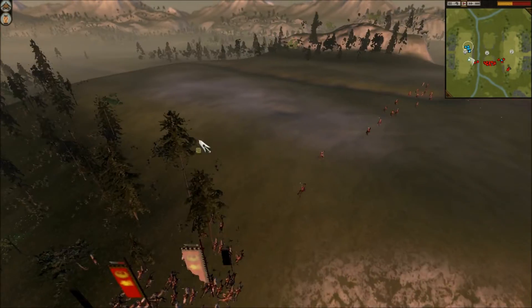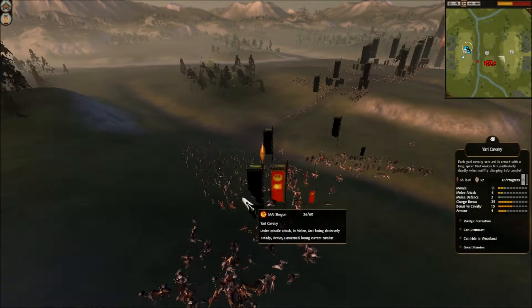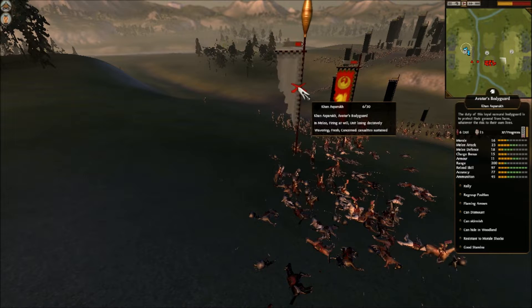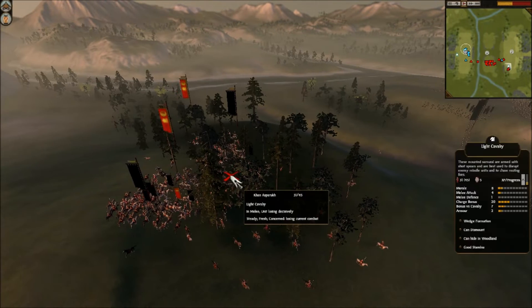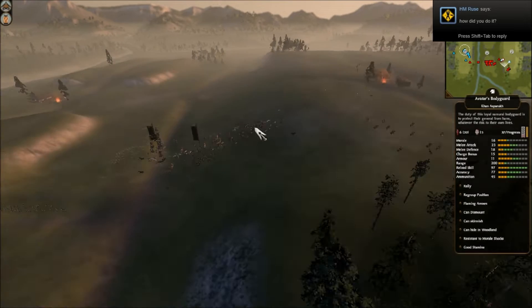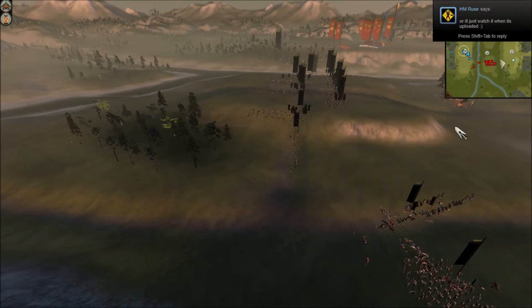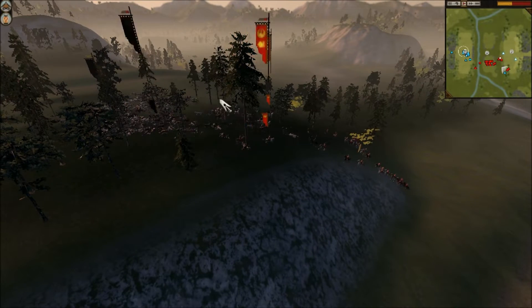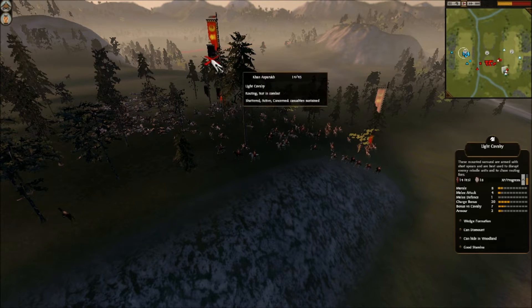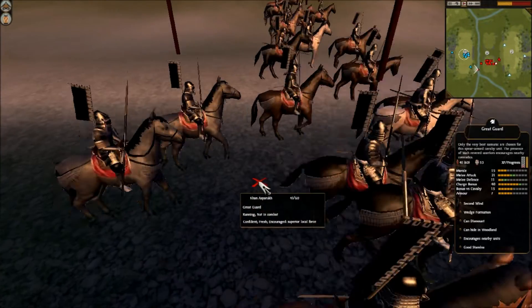I'm simply trying to capture this Dojo and get my Naginata Samurai closer to the action. Over on this flank, his Avatar's Bodyguard is now down to a mere 12 men, while my Yari Cav still have 33 men. His Avatar's Bodyguard has some good melee statistics — he's a journeyman swordsman, which means he's put a lot of points in melee attack and melee defense, but he doesn't have the armor or the charge bonus or the morale that my general has. My Yari Cav did get decimated by his Great Guard, but his Great Guard is also very wounded. That was merely to serve as distraction.